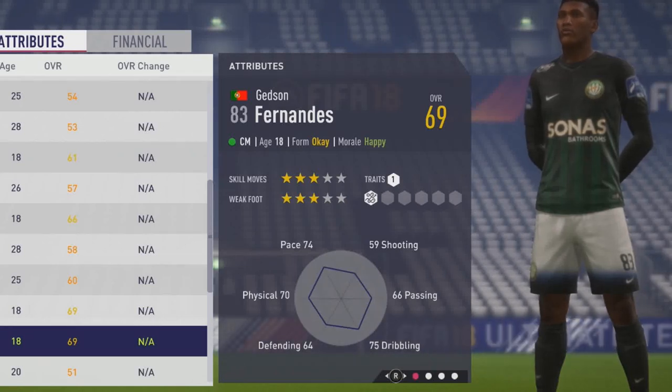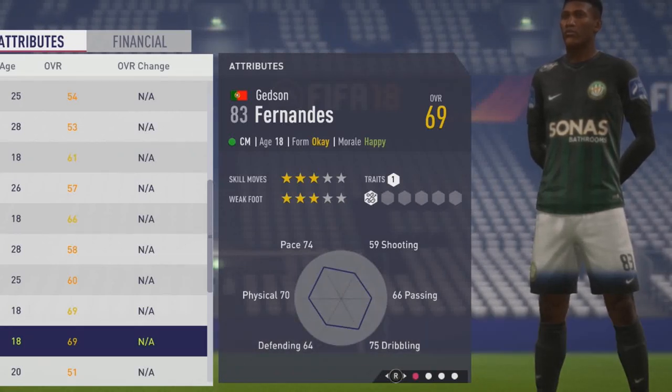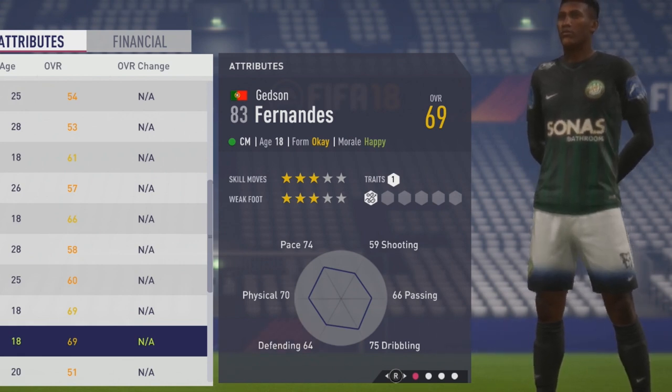Welcome, chalupa lovers, to this player scout test. I'm looking at Jadson Fernandez, the 18-year-old center mid, rated 69 overall. He has three-star skill moves and three-star weak foot.